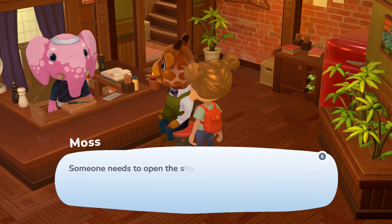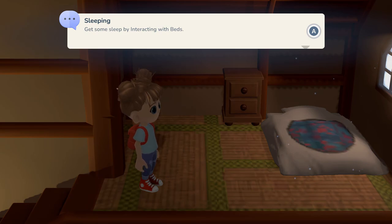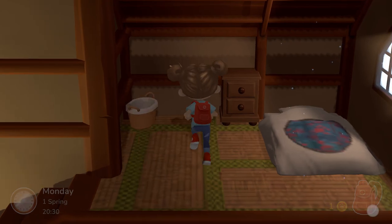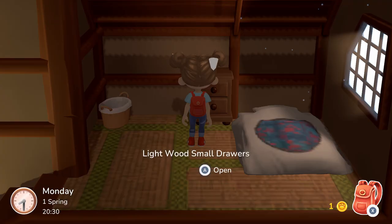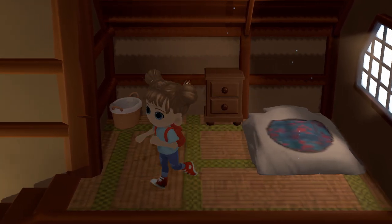Someone needs to open the shop for the morning rush, so let's head upstairs. The room is really cozy — it's got a tatami floor, a futon, and a little chest of drawers to store things. We get some sleep, and it's a lovely morning now. Let's head down and see what's going on.